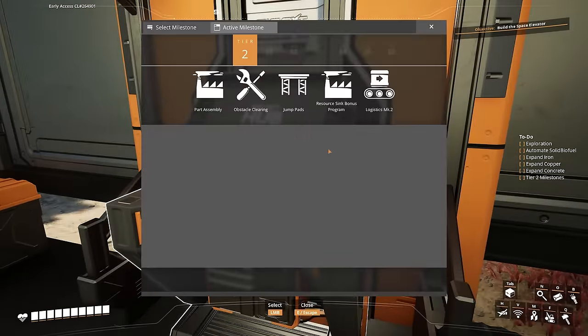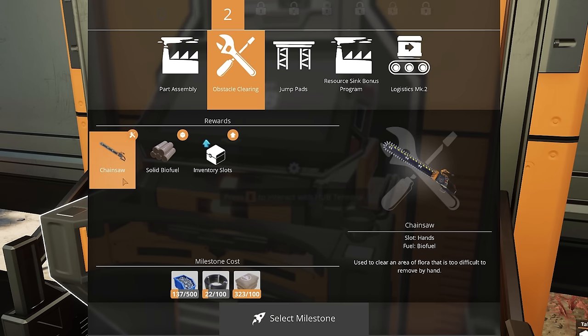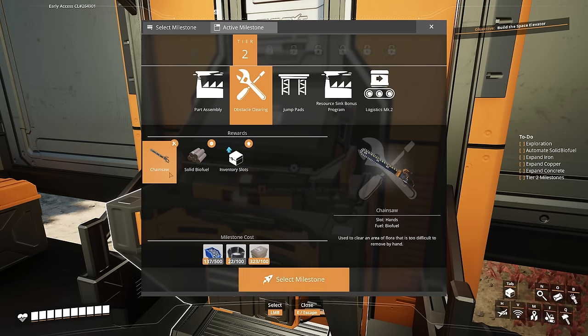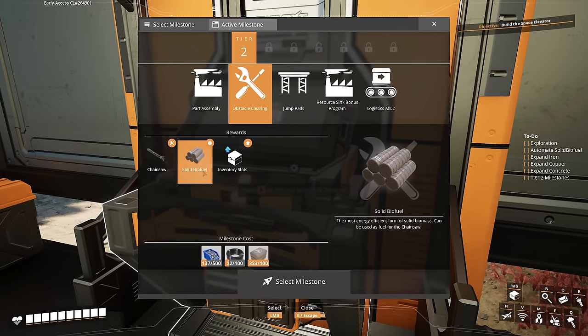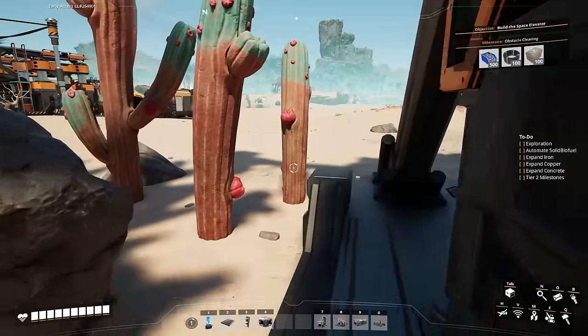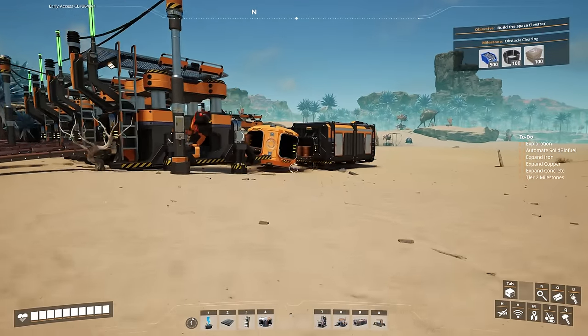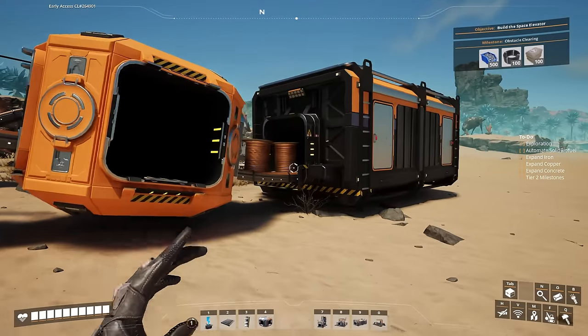The first thing we're going to want to do today is unlock the obstacle clearing milestone. This will allow us to get the chainsaw and start cutting down some trees, which will significantly boost the amount of foliage we receive, and then we'll be able to start making some solid biofuel. So first we'll need to go grab all the stuff that we've already crafted, and hopefully we'll have enough to send this milestone off.